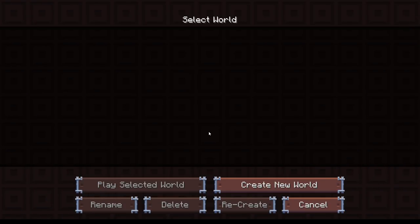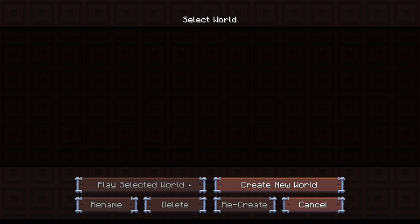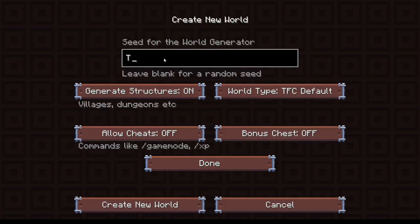Hi everybody, welcome back to a new series with me Sid. What we are seeing here - let me just go back to the loading screen - is TerraFirmaCraft Reloaded. Yep, Season 5 of TerraFirmaCraft is here. It's a modded pack available on CurseForge. We're going to get started with a new world and it's going to be called Season 5, survival mode.